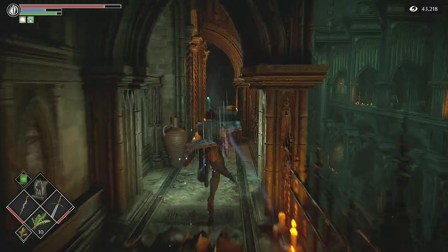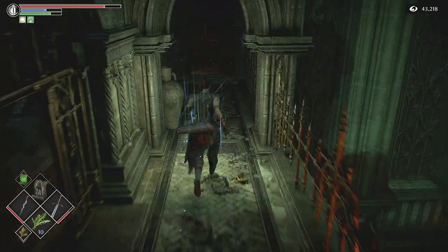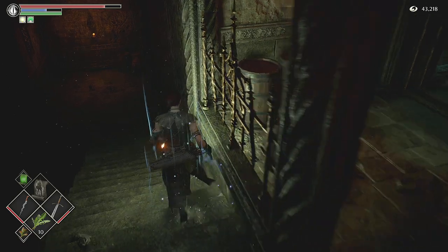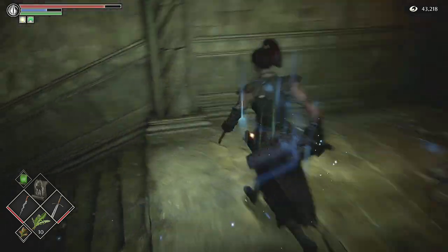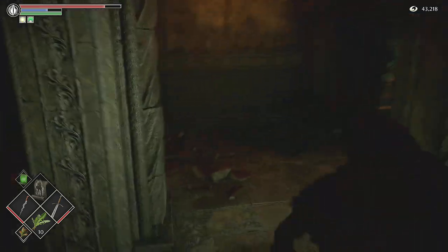The fluted armor set, for those that don't know, is the one that you see on the box art. It's probably going to be one of the more popular armor sets in the game — I think the knight actually starts with it. It's quite a heavy and very defensive armor set, which is obviously kind of nice if you're going to be a melee character. When you're coming through the Tower of Lattery, just make sure that you do in fact pick this up.